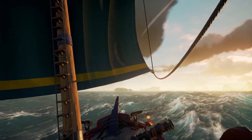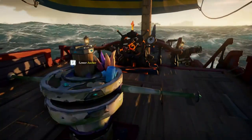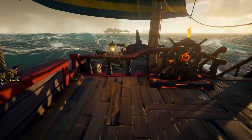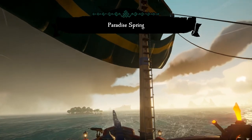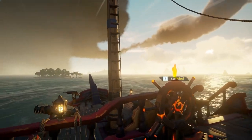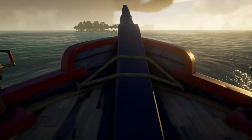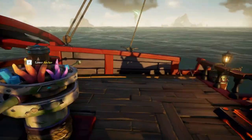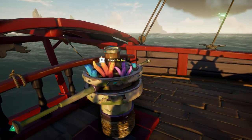When approaching an island you'd like to stop at, you might be inclined to drop your anchor. However, this can leave you vulnerable, as the anchor takes some time to get back up. Rather than dropping your anchor, you're going to want to practice raising your sails to full. Simply grab your sail length while approaching the island and hold up — this will raise the sails and slow down your ship. This way, the anchor isn't down and your ship is still stopped, and if any players are encroaching on you, you can quickly drop your sail and make a quick getaway. Do be prepared for a chase though. There are some situations where lowering the anchor might be a better option, such as if you're about to hit the island, or you're in a storm and you don't want the ship to move.